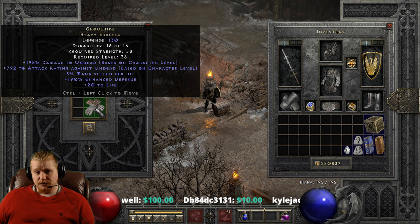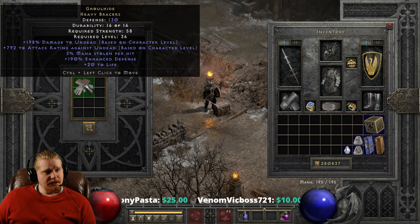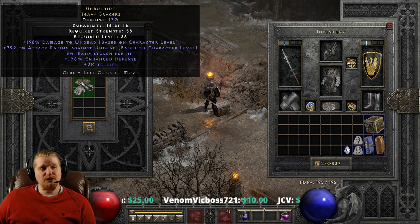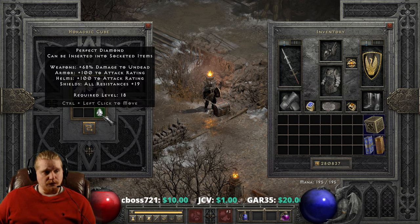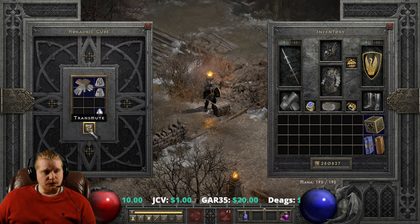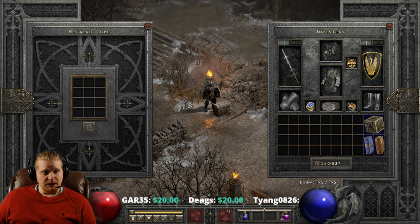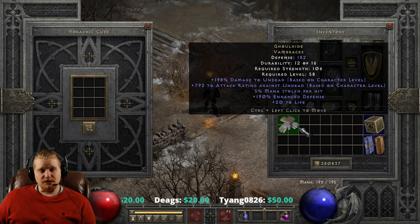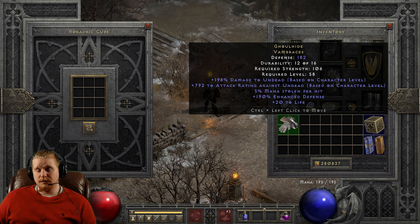You can also upgrade these. So right off the bat, Ghoulhide Heavy Bracers have 130 defense, 58 strength and level 36 requirement. To upgrade them you need a Lem rune, a Ko rune, and a Perfect Diamond. This upgrades them to Vambraces — 182 defense, 106 strength requirement, with a level 58 requirement. The strength requirement is not too high, and the level 58 requirement is actually not bad either. I think that's a solid upgrade if you plan to use these.